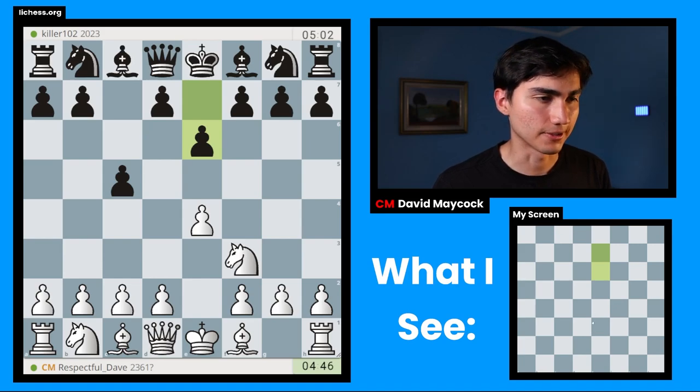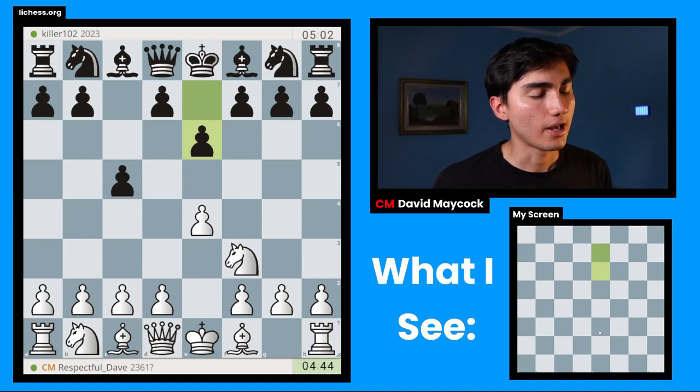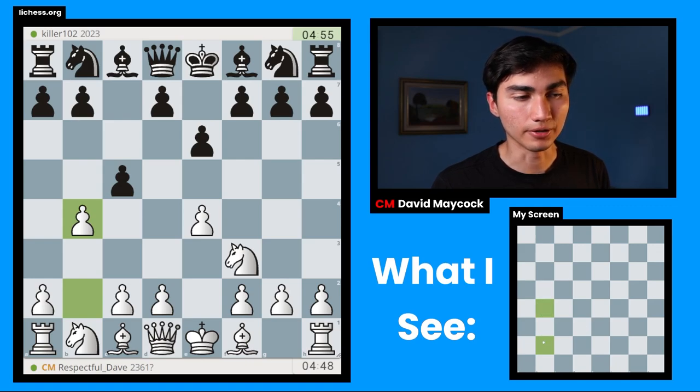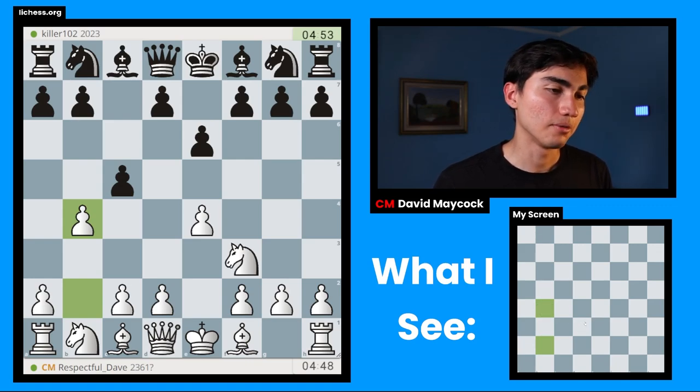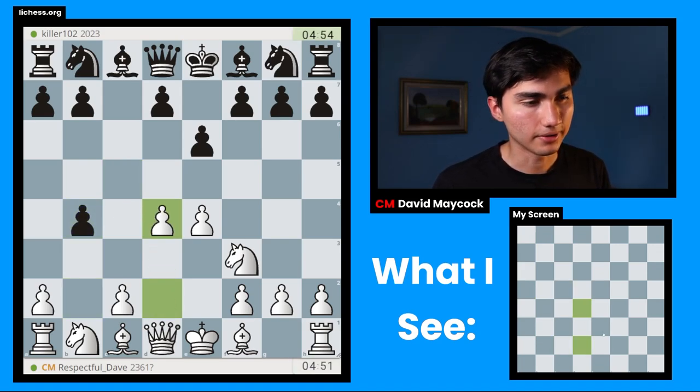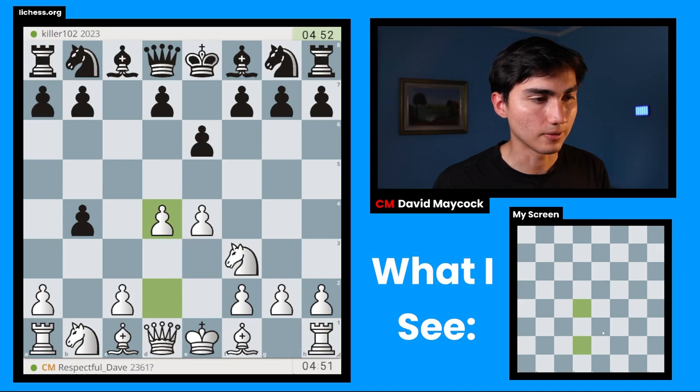I can play the wing gambit right away with B4. There's the Smith-Morra with D4 and C3. But I'm going to play knight F3, which is normally the most natural way of continuing. Pawn to E6. In this position, I would like to play B4, and this is known as the wing gambit delayed. I could have done it directly one move ago, but because I did it on the third move, it's known as the delayed wing gambit.